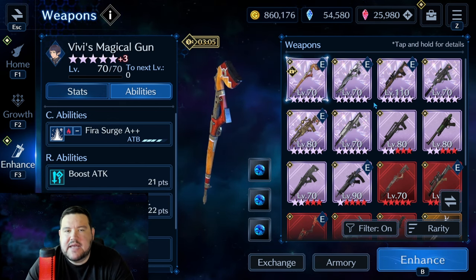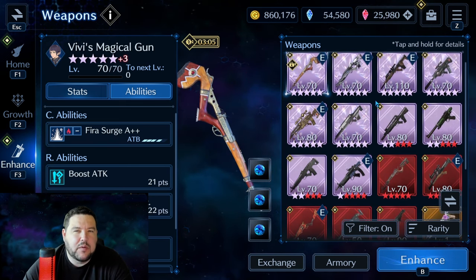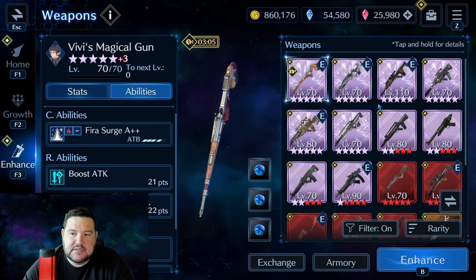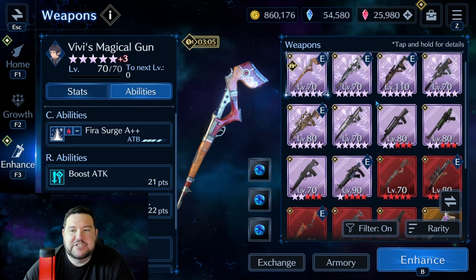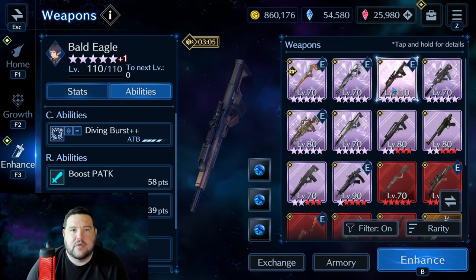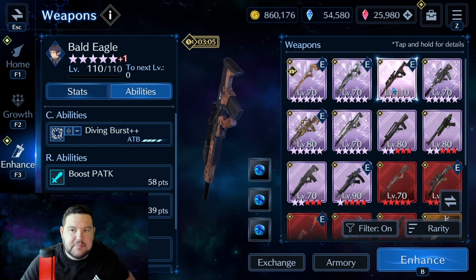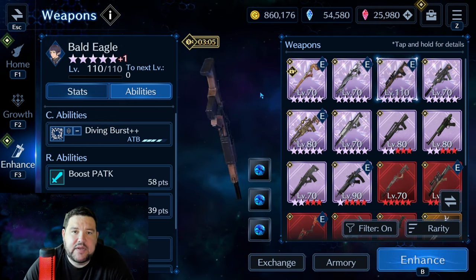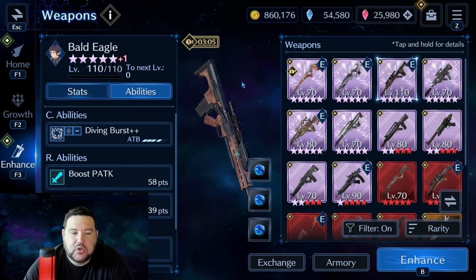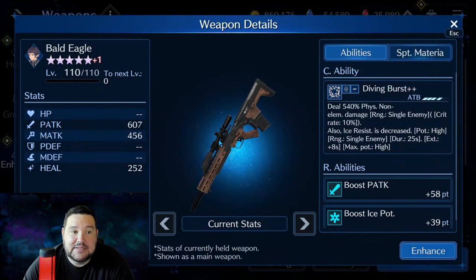Lucia kind of has a mixed bag of things — a little bit of everything, not a whole lot of any one particular thing, although for a while she was really good at breaching as far as elemental breaches. Looking at her weapons, I'll start with the one that stands out the most to me: Bald Eagle. I believe this came out when Sephiroth came out, which was pretty early on in the game — somewhere around the second or third month.